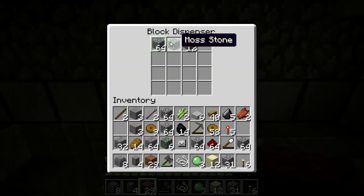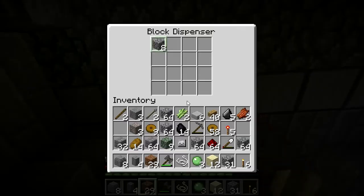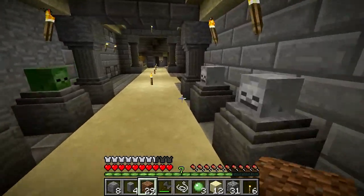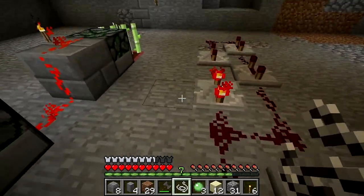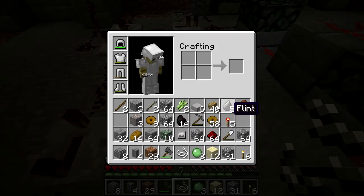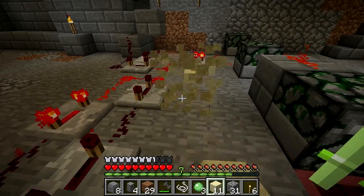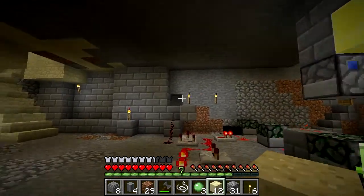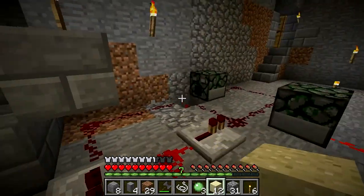I have to put this back into the block dispensers. And I've got to reset it every time I come here which is annoying. I've got to create a block update — the way to do that is get some sand or something, and that updates a block. There you go, that's my mossy stone machine working.